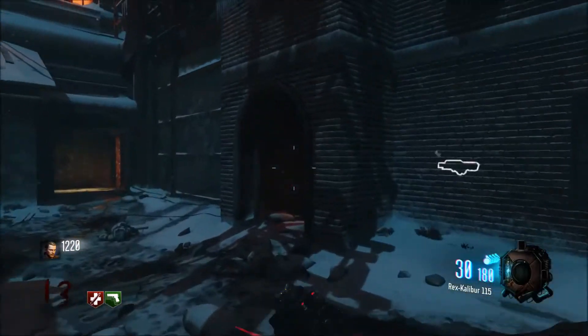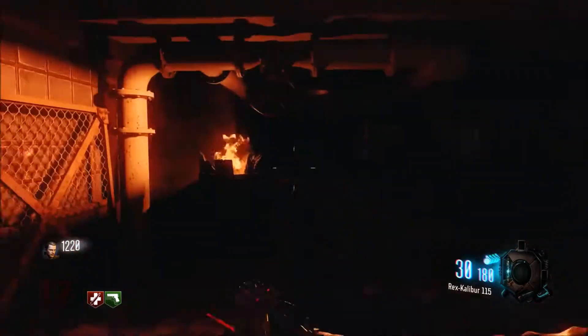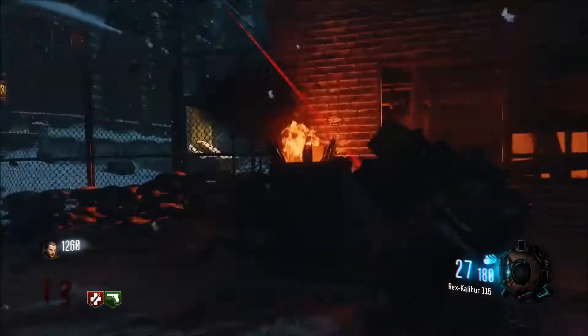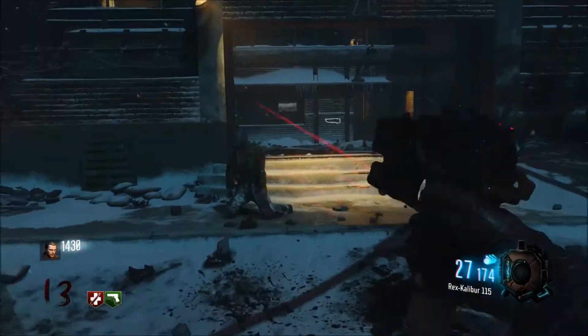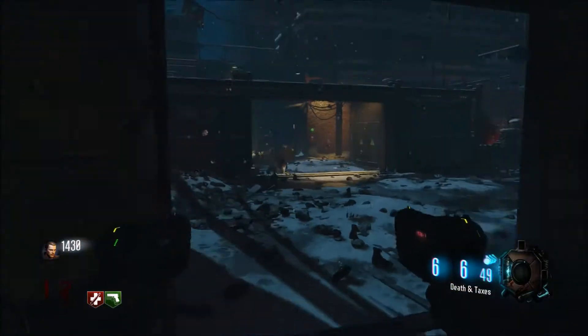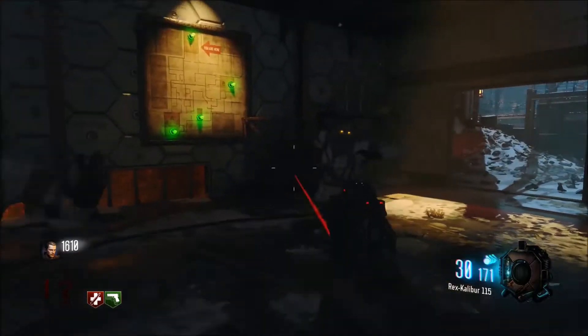A very, very solid gun this one as well. I do quite like this one for round 13, it's pretty effective. We don't have a Speed Cola, which is obviously a disadvantage. There you go — two bursts and he's down. One burst for him, because obviously a headshot. We've still got the Death and Taxes as well, which is obviously much more effective. However, this gun does perfectly fine for me.